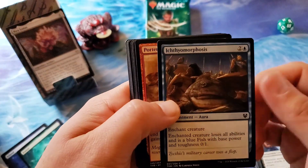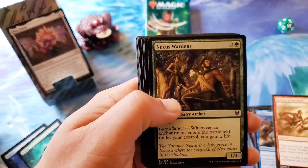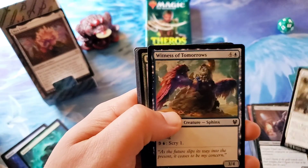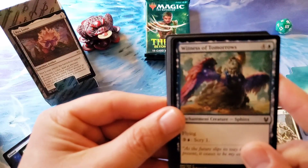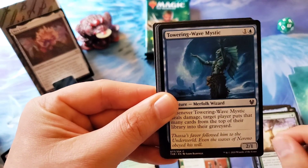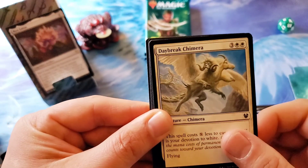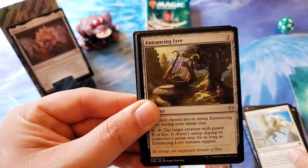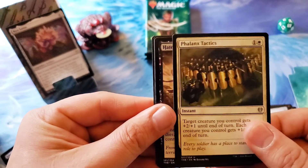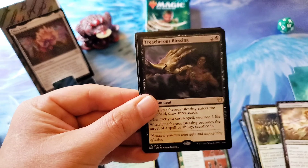Glory Bears, Portent of Betrayal, the Nexus Wardens, Temple Thief, Rumbling Sentry, Witness of Tomorrows — a very cool sphinx. Of course the Karametra's Caratid. Towering Wave Mystic — look at the art on these cards, they really outdid themselves. Daybreak Chimera, the regular version. First uncommon: Entrancing Liar. Phalanx Tactics. Hateful Eidolon — there are a bunch of eidolons in this set too. Treacherous Blessing.